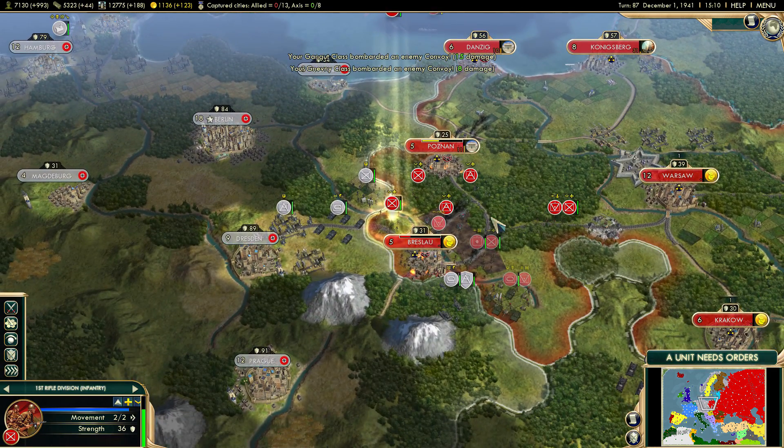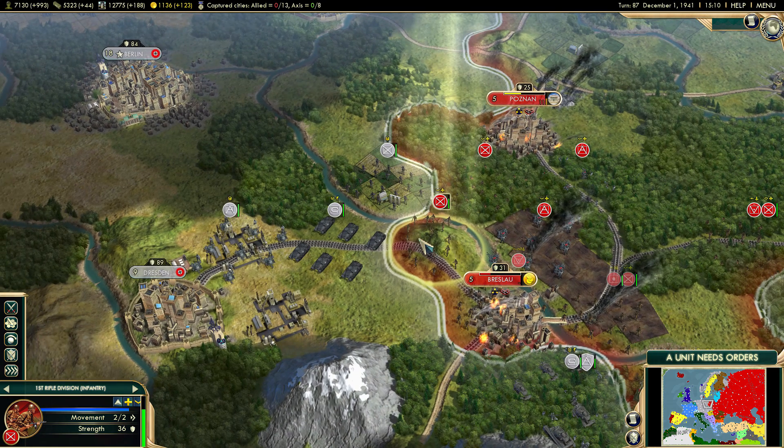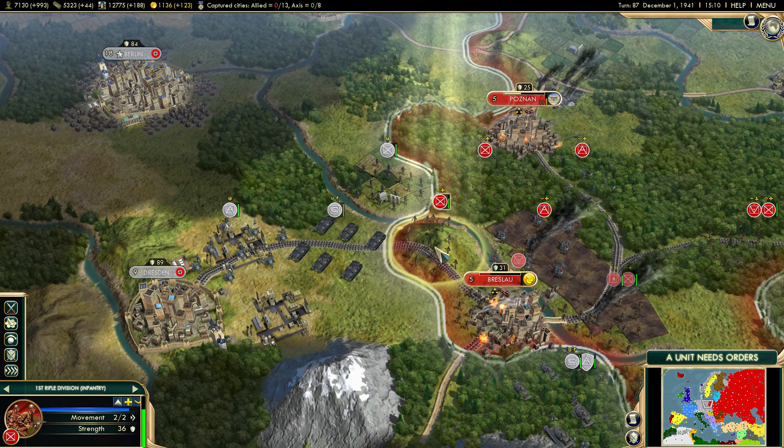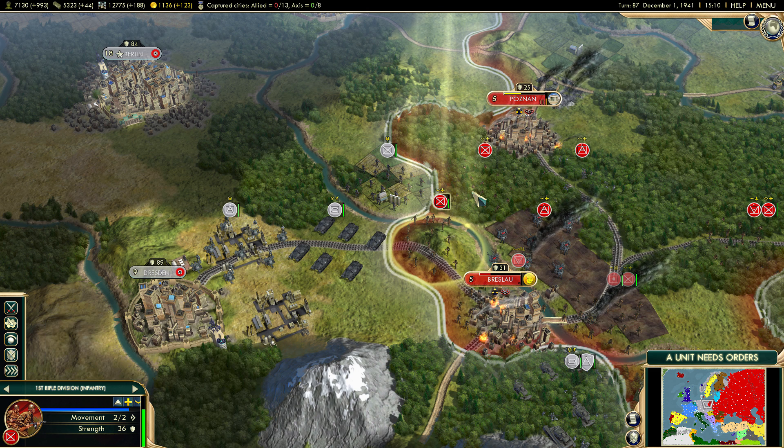We're going to make sure they're definitely hurting for material. I wish there was a way to calculate how much material the AI is at and how much they're losing per turn — that would be really cool. I realize that'd be kind of not fair, but it would be interesting.